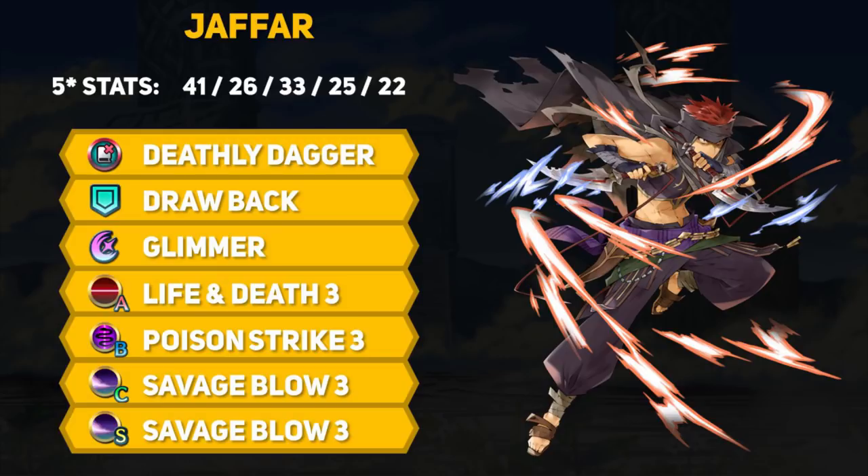Despite Jafar's terrible base attack and okay speed, he does come with Life and Death 3 by default. Unfortunately he suffers from the balancing idea that Life and Death would make up for his low base stats — a balancing philosophy that got completely tossed out the window when skill inheritance came out. Fortunately, Deathly Dagger also gets an extra +3 might when upgraded, so Jafar sits at a decent 45 attack and 38 speed after considering Life and Death 3. We can definitely work with this.